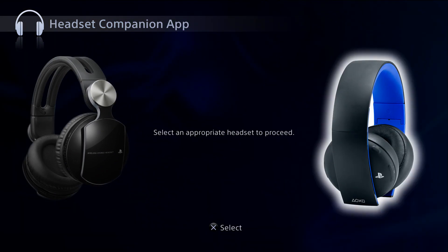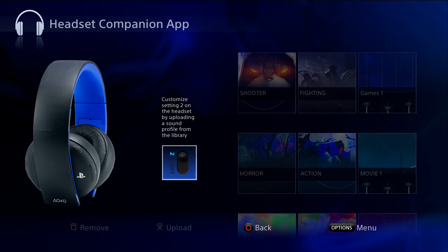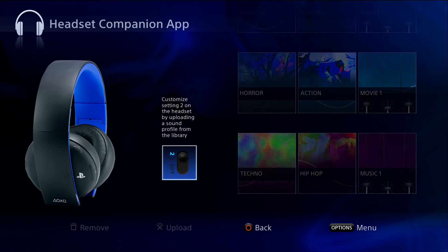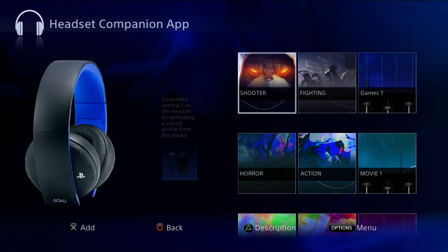Since I have the Gold series, let me show you how this one looks. When you first launch this, it says 'Customize by uploading a sound profile from the library.' What this app does is select one of these modes and upload it to customize your number two selection. When you turn on the headset, number one is normal with virtual surround sound 7.1, and number two by default is more bass — this lets you customize that number two option.